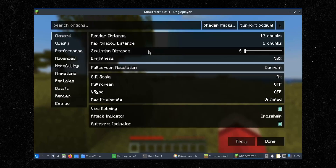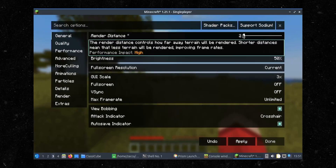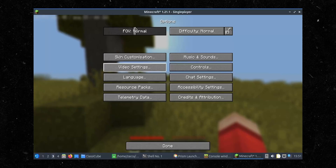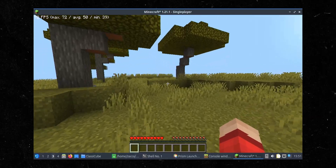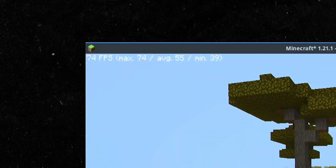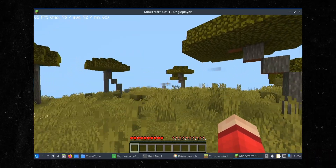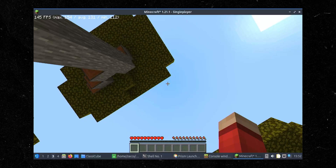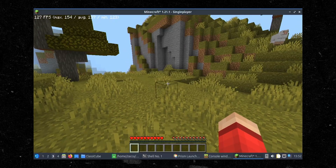Let's change some of these settings and see if we can help it out. Video settings — let's turn the chunk distance down, turn all of it down, and change that FOV. Not bad — 72 FPS on this. That's so ridiculous. It is so freaking playable, dude. 154 FPS. I can't believe we are running Minecraft on this little thing.